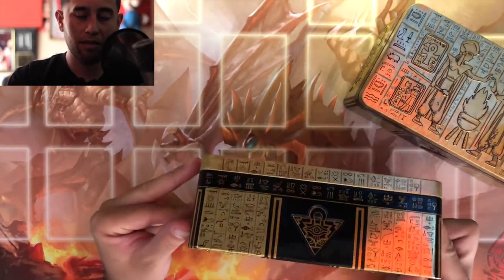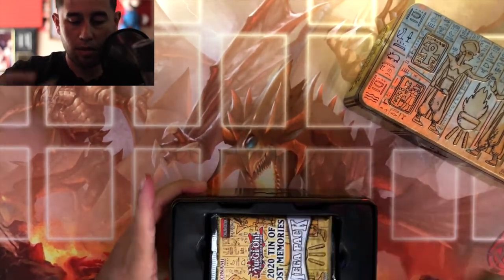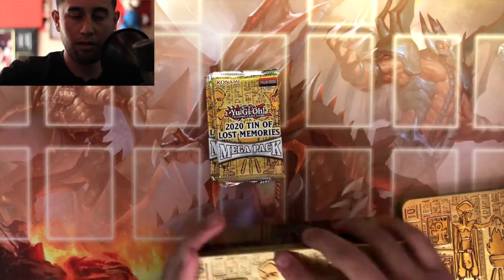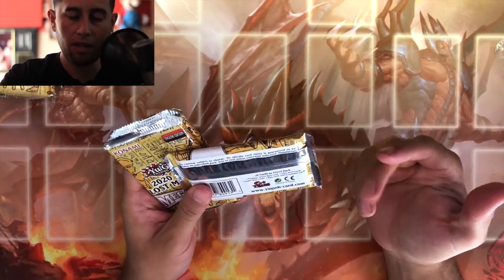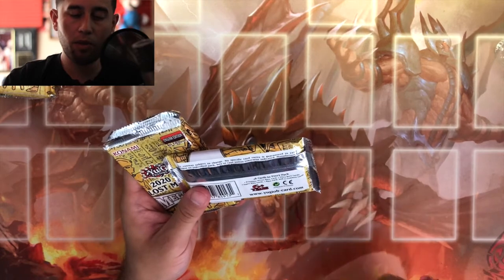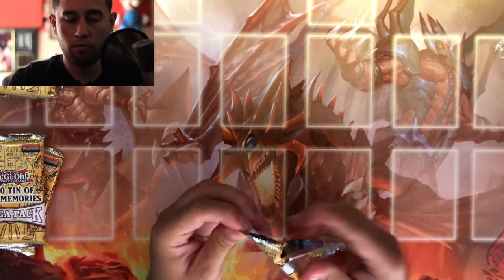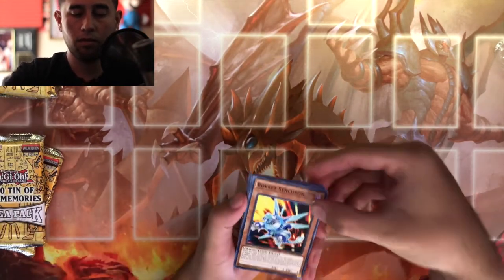These are really really nice, y'all make sure you at least get one. So we got three packs per ten, 18 cards in every pack: one prismatic secret rare card, two ultra cards, two super rare cards, one rare card, and 12 commons. Without further ado let's get straight into the first pack.